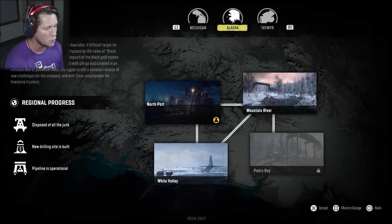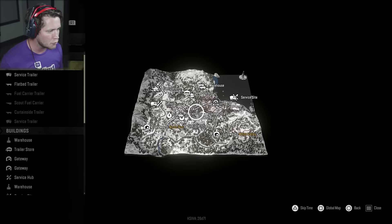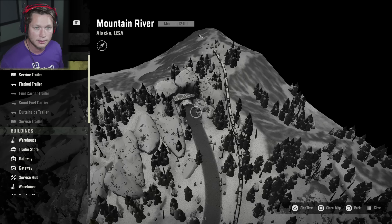You guys can see we've done three out of the four areas. We are missing Pedro Bay. To be able to get to Pedro Bay you have to go through Mountain River and I believe this little tunnel up here. I was doing a little bit of recon before I started this - I think this tunnel is going to take us there. Doesn't look like there's any blockage. I'm hoping we can just kind of drive straight there.